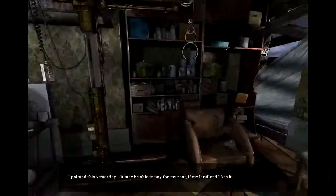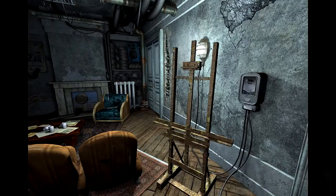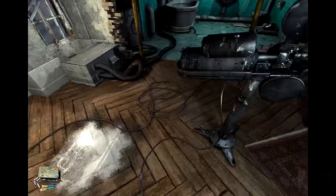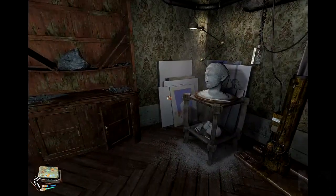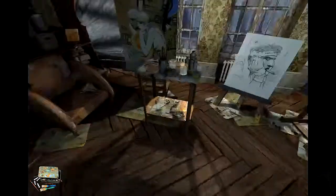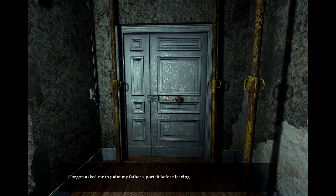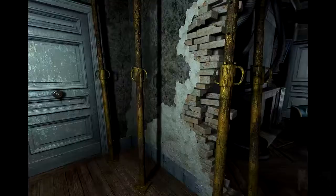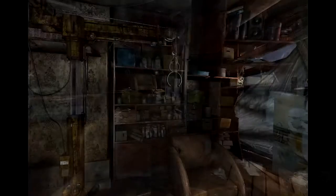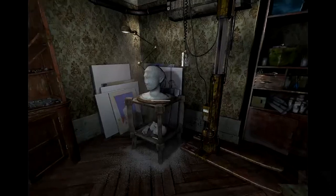I painted this yesterday — it may be able to pay for my rent if my landlord likes it. Your currently held items are on the left icon. Gorgon asked me to paint my father's portrait before leaving. I need painting tubes and a brush, and maybe a palette or something. The game says he doesn't need it, and then apparently now he does need it — strange indeed.